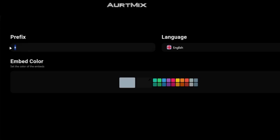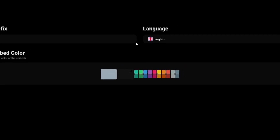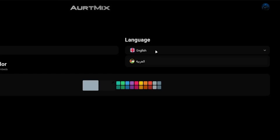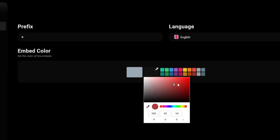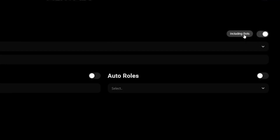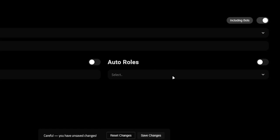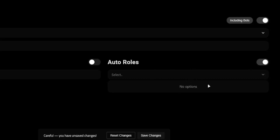In the general section we can customize bot settings: the bot prefix, language (English or Arabic), and the bot's embed color. In server settings, you can set up voice channel tracking — enable it, choose whether to include or exclude bots, select the voice channel, and add custom text like 'total users' that shows the current user count. You can also set auto nickname and auto role here.